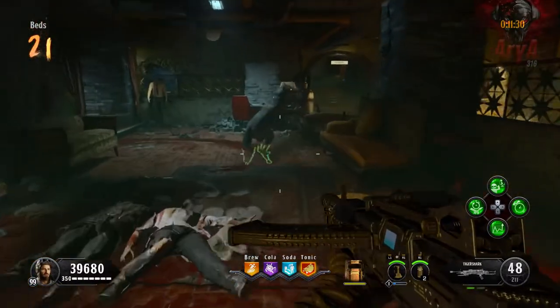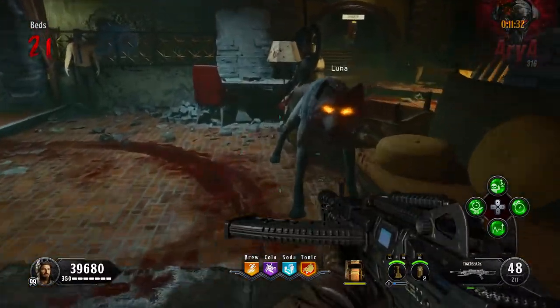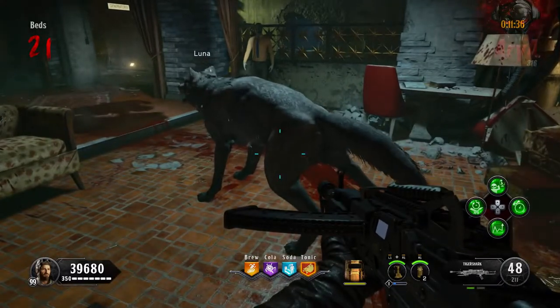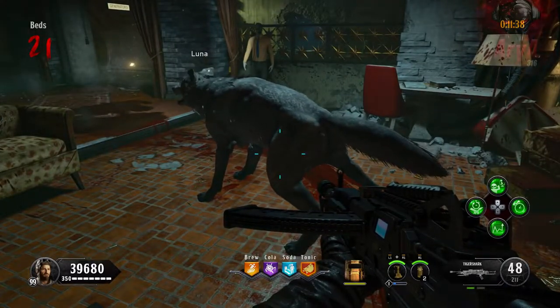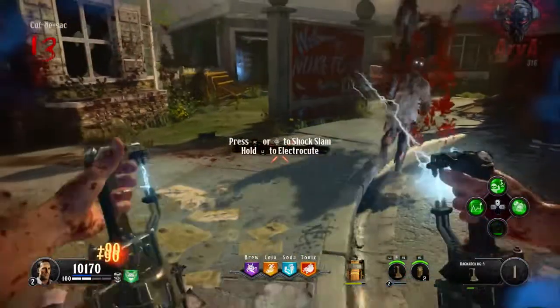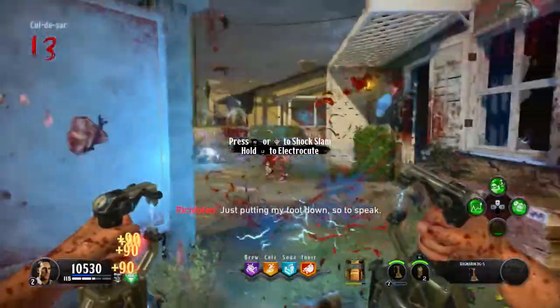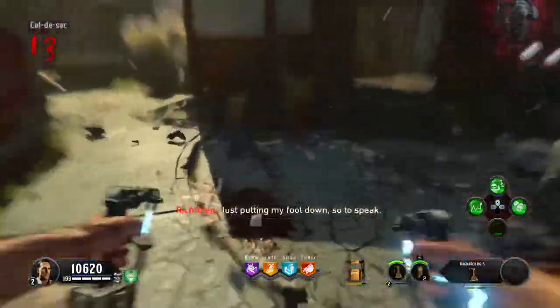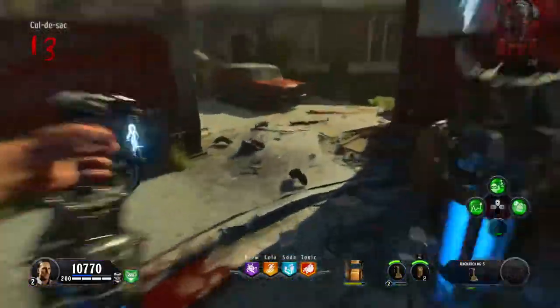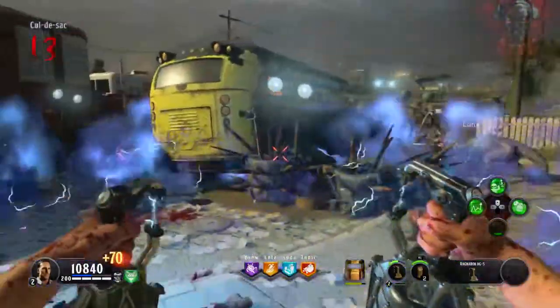The problem with that is if you're at a certain point in the game when you're capable of doing a lot of damage in a few seconds, you probably don't need Luna to come out and help you anyway. You're either killing zombies with the Wonder Weapon, or you accidentally spawn Luna when you're killing zombies with the specialist — and if that's the case, your specialist is going to kill a lot of zombies anyway, so you don't really need the perk at that time.